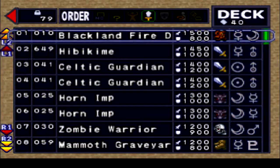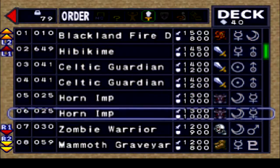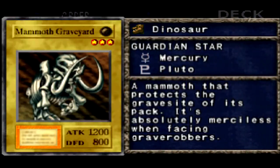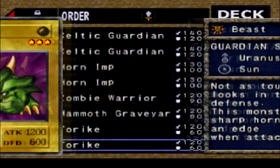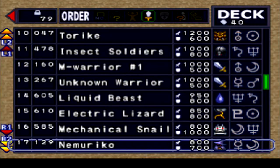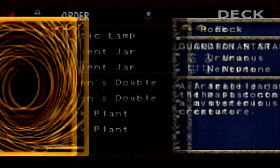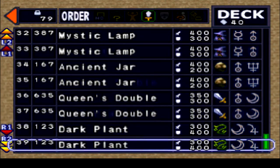You can get Mystical Elf, which has top defence. Celtic Guardian, Hornimp, Zombie Warriors — good for fusion, that's not too bad. Mammoth Graveyard, you can get Golden Mammoth of Goldvine. Toreic — again, just more fusion monsters really. I've got another card like Ancient Jar and Mystic Lamp, because those two get Yushioni, which is a really good card.